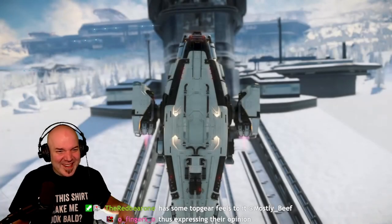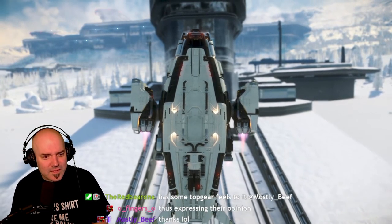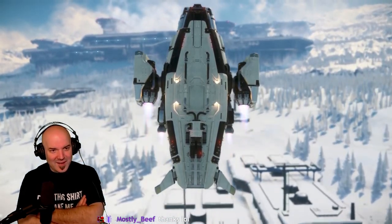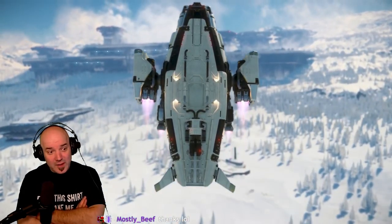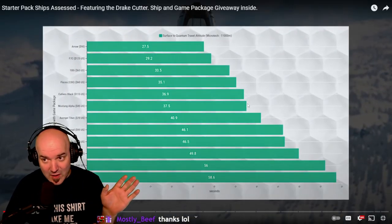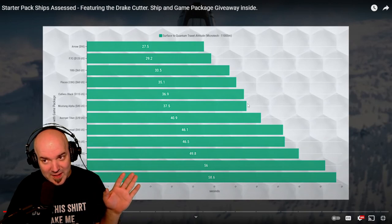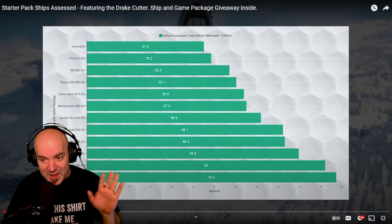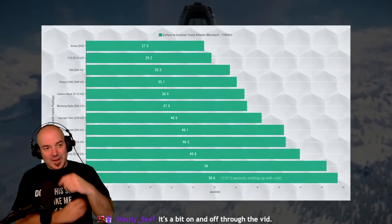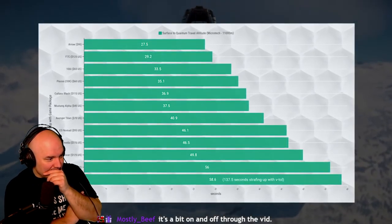Next up, we have our PFAF assessment, which is a combination of three separate tests. The first being the time it takes to get from the ground on Microtech up to quantum drive altitude at 11,000 meters using the full capacitor for boost just once. The Drake Cutter unsurprisingly sits at the bottom of this list with a very laid-back time of 58.6 seconds — that's around twice as long as the Anvil Arrow and Hornet F7C.